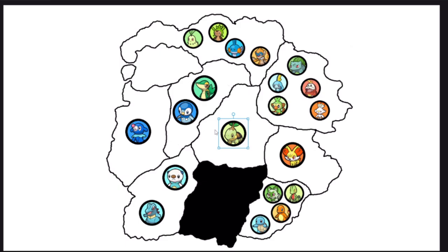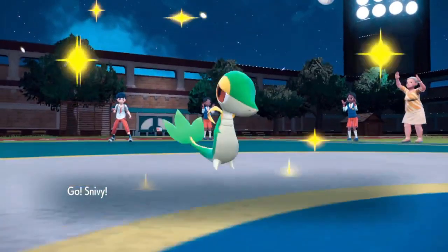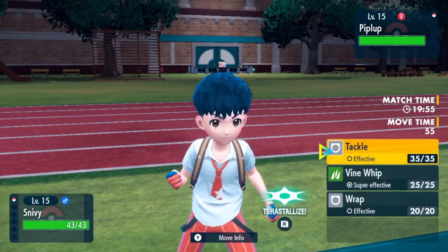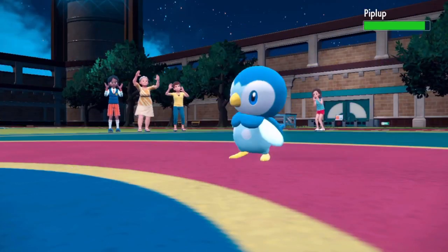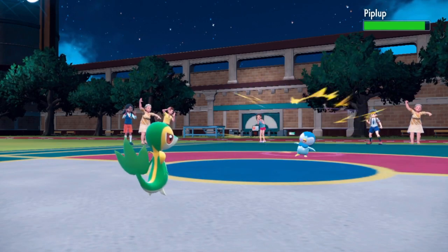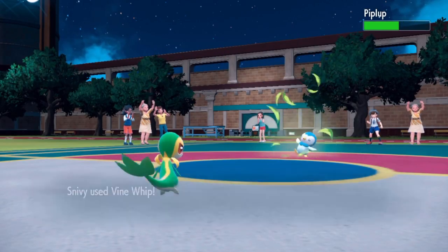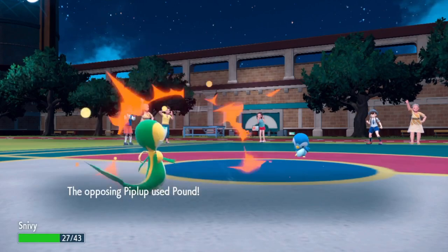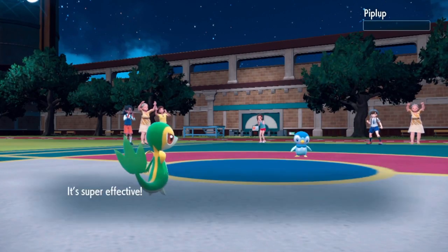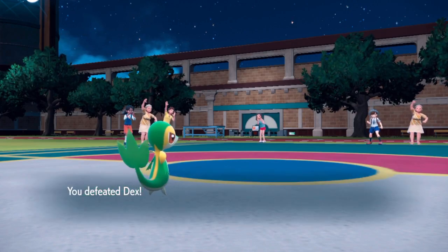Finally a fight — Snivy takes on Piplup. First fight of day two. Snivy has the type advantage but Piplup has Peck. Snivy uses Wrap for residual damage. Piplup uses Peck — that does quite a bit. Wrap also does a ton after the fact. Vine Whip comes through and Snivy keeps using it. Snivy uses Vine Whip and Piplup is knocked out — first fallen Pokemon of day two.